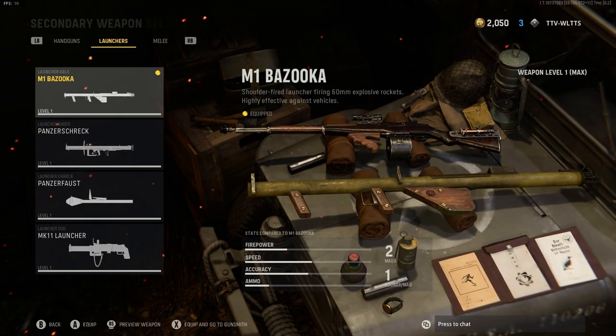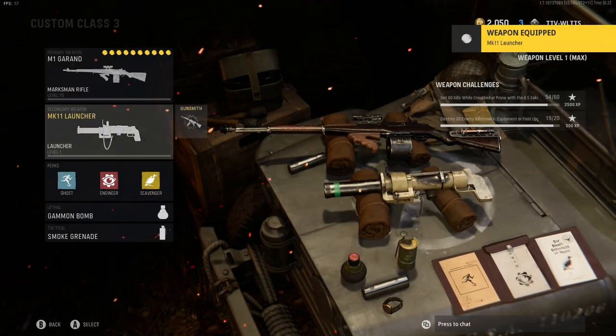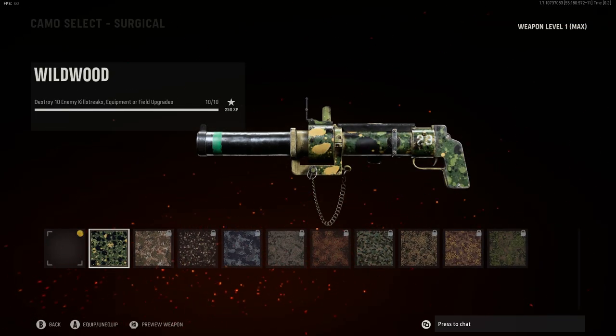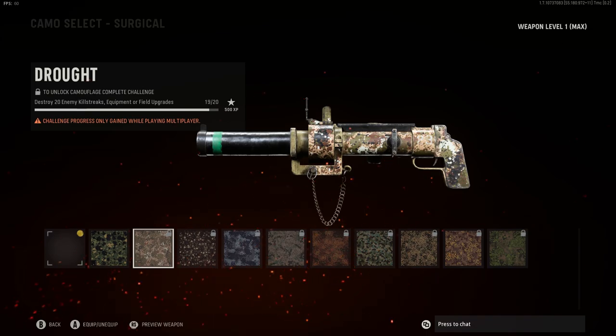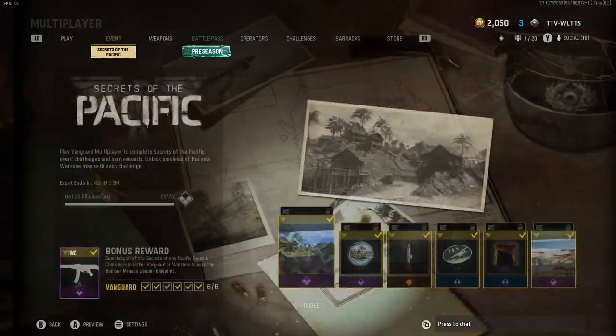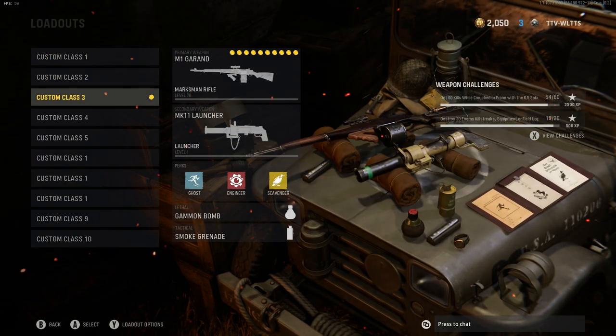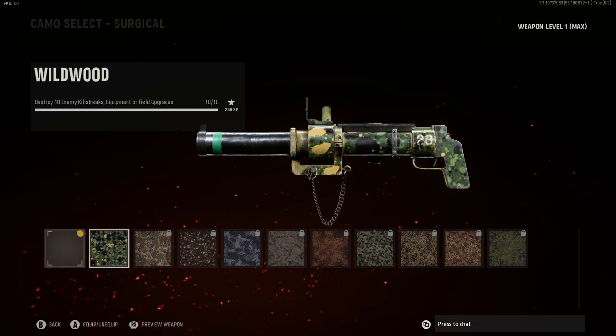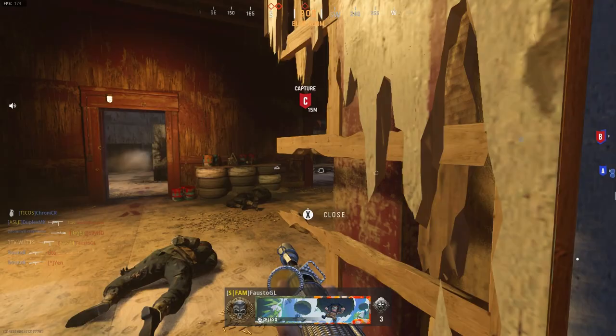So I found a way to get some of them done a lot easier. As you can see on my MK11, I currently have 19 enemy killstreaks equipment or field upgrades destroyed. The workaround to make these challenges — like this one and the ground killstreaks destroys — a lot easier is to actually equip both the guard dog and attack dog killstreaks. Call them in whenever you get them and melee your own dogs with your launcher. This will still count towards your camo challenges for each launcher.